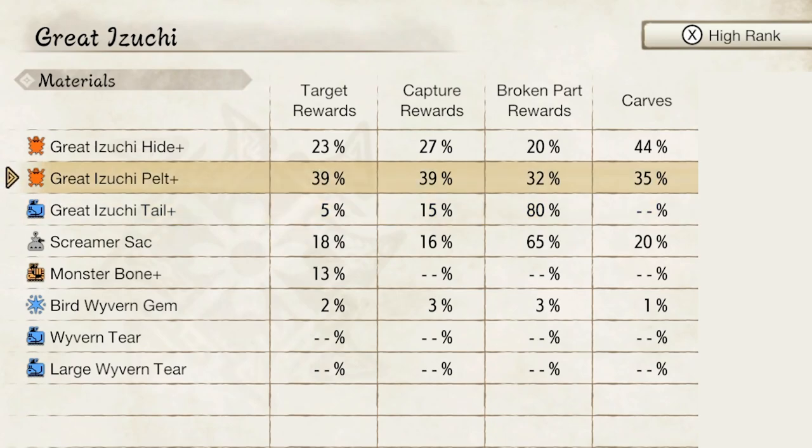For example, if you're looking for Great Izuchi hide, you have a 44% chance of getting it from carving it, whereas if you capture it, you only have a 25% chance. So this all plays on what type of material from the monster you're trying to farm.